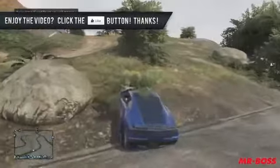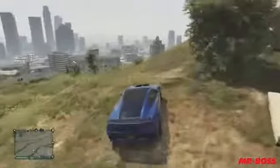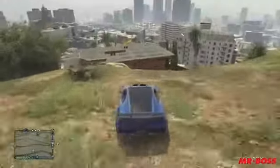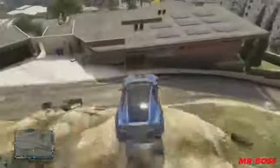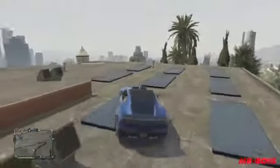Alright, so the first thing you're going to need to get is a sports car — some faster, sportier vehicle — and what you're going to do is go to the hill that is right across the street from Franklin's home. You're going to want to kind of launch yourself off this rock right here and onto the roof of his house. That's the first step.